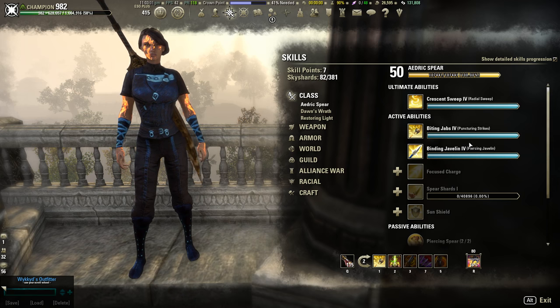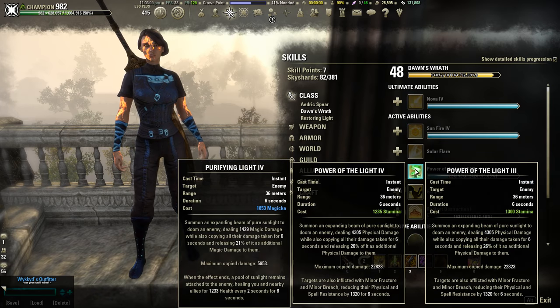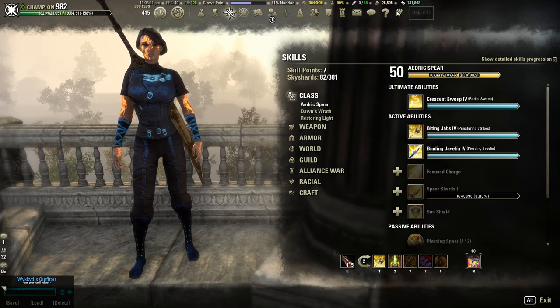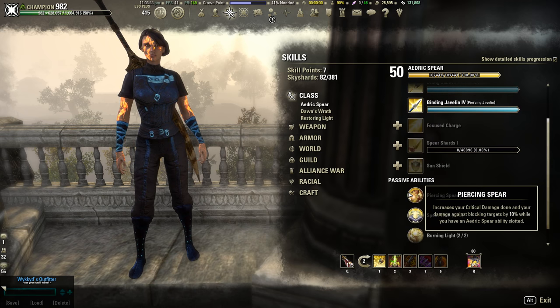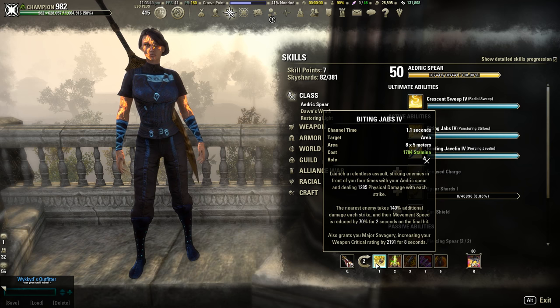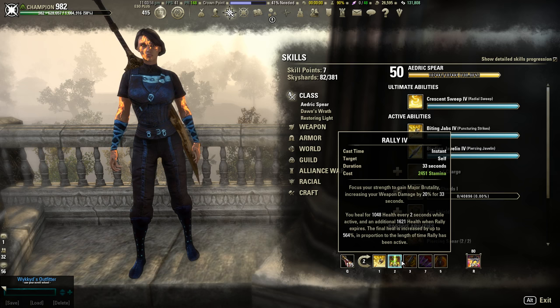I've been running the same skills on Stamplar for a long time. There were some changes — Crescent Sweep is now physical, Binding Javelin is a bit faster, and Power of the Light is easier for a solo player to hit the cap — but I ended up sticking with the same skills. We have Biting Jabs, which gives major savagery (10% weapon crit chance) and 10% crit damage from Piercing Spear passive. Biting Jabs is great for Burning Light procs, AoE, and whittling down tanky targets. Then Rally for major brutality, HoT, and burst heal.